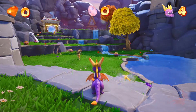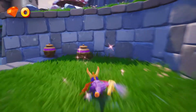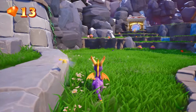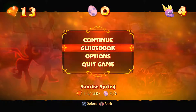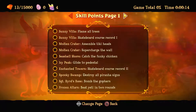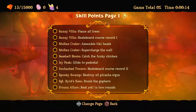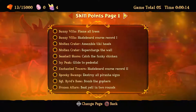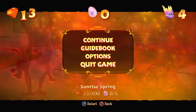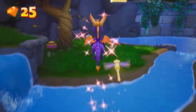Here we are at the very first home world of the game. The controls will basically be like the original. This is Sunrise Springs, the first home world, and it's pretty simple. There are a lot of skill points here that are repeated in levels, meaning we'll be doing more than one skill point in a level. There are also achievements with some new things we have to do, which are... dumb.